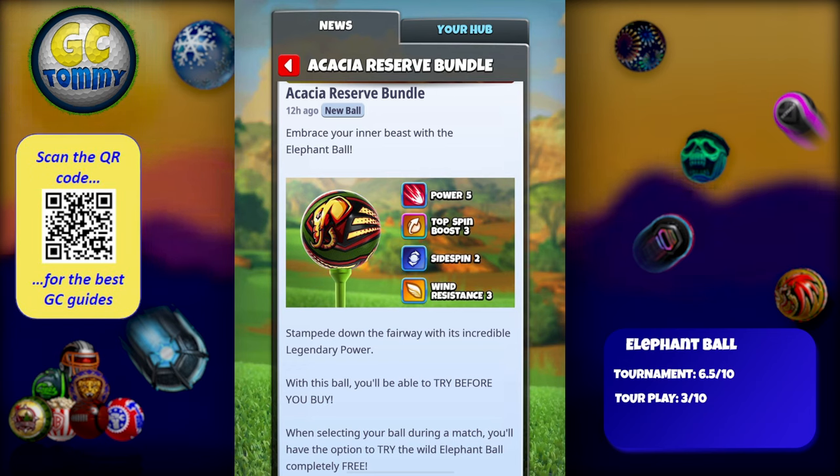Starting with tournament: 6.5 out of 10. I give this a slightly higher rating than the other Top Spin Boost 3, Wind Resistance 3 balls, because of the better needle speed. It has a plus-three overpower needle — I can't show that on screen unfortunately — but that is a positive thing to have with this type of ball. In my opinion, this is a ball you use sometimes in tournament.